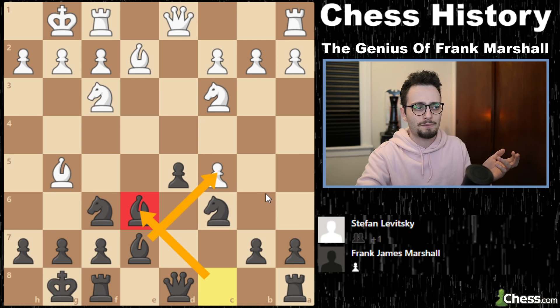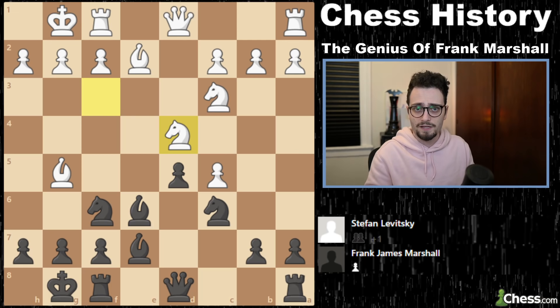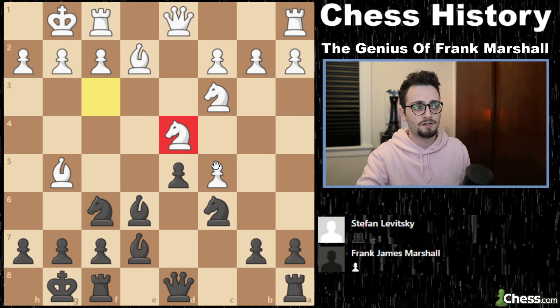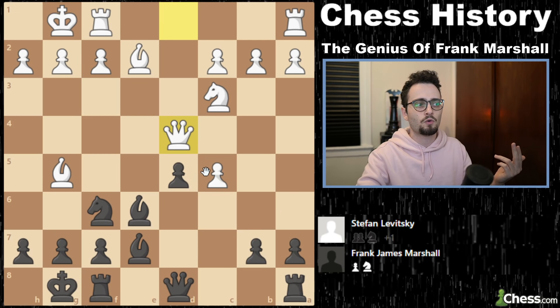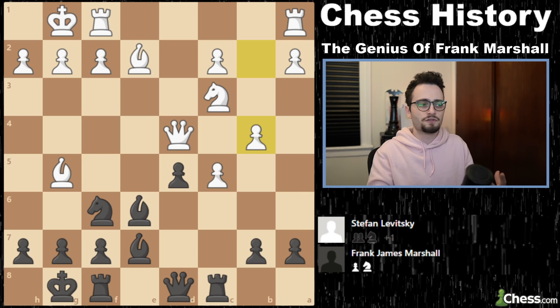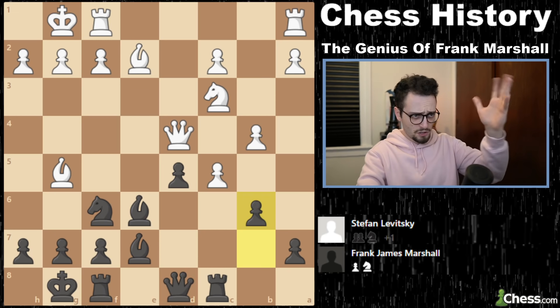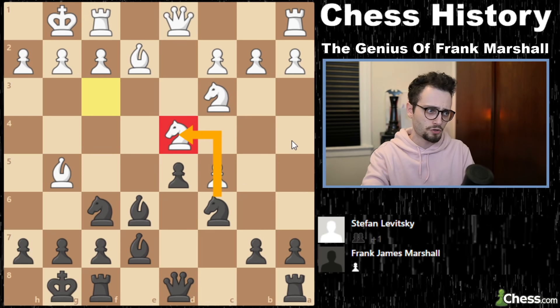He plays Be6, not recapturing yet, because he needs to reinforce this first. White plays Nd4, trying to take advantage of the open square. Here you've got to think about the future — if you snap take here, White develops the queen and guards the position. If you go to try to win the pawn back, maybe White just goes b4 and all of a sudden you're running out of moves. You shouldn't snap take things; you have to evaluate what trades are good and bad.